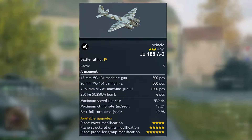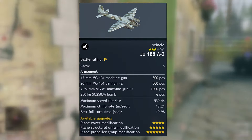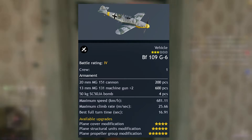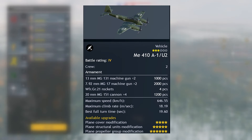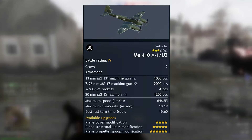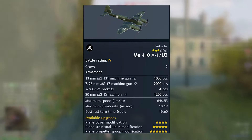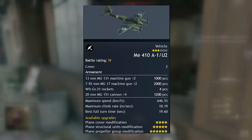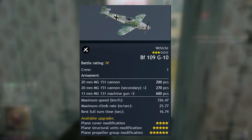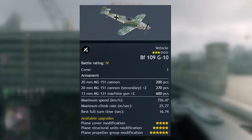Moving on to planes, we start with the JU-188A2, which has six 250kg bombs — insane at this tier, capable of bombing an entire area. We also have the BF-109G-6, with two 13mm machine guns, a 20mm cannon, and four 50kg bombs. Following that is the Me-410, with four rockets, four 20mm cannons, two 7.92mm machine guns, and two 13mm machine guns — practically packing in terms of damage. Personally, I prefer the JU-188A2 for its bomb load. Finally, there's the BF-109G-10 with two 13mm cannons and two 20mm cannons.